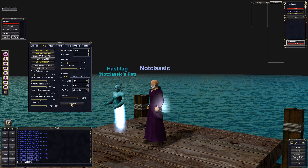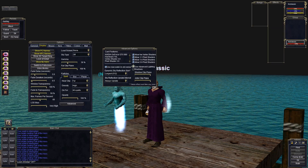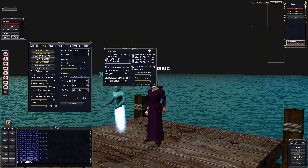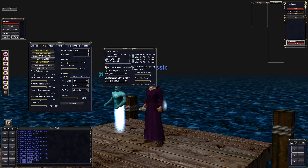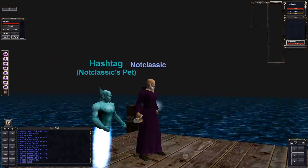Why don't we take a look at the advanced options here and see what else we have. Alright, here we go. Shadows and advanced lighting — that's definitely not classic, guys. I'm going to go ahead and click those off too. Oh, look at this: use new water in old zones. We don't want any of this fancy looking new 3D water. We want plain old 2D water. Oh yeah, there we go. That's looking much better, but we're still not quite there yet.